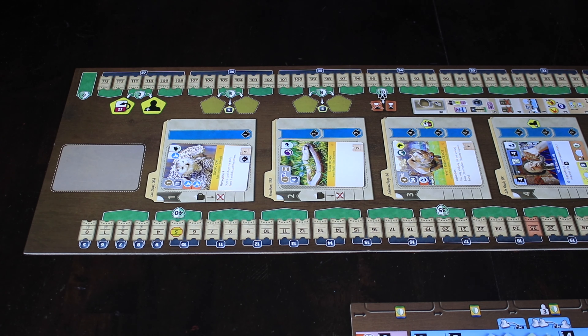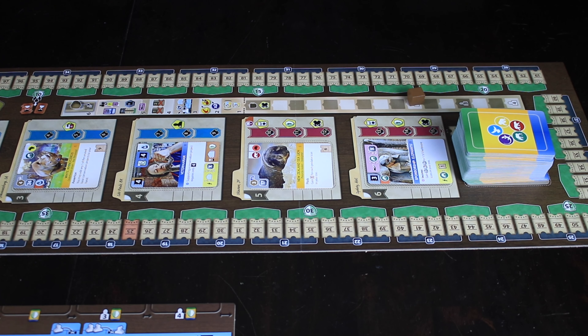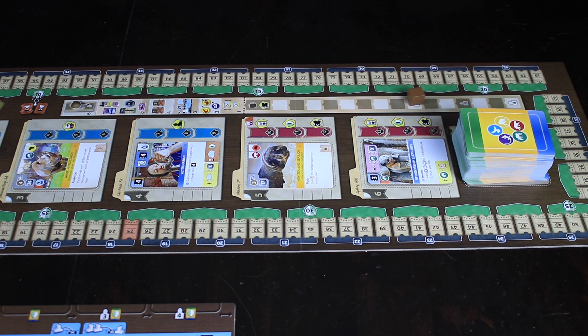Around the perimeter of the board we have two different victory point tracks. One has to do with conservation — that's the inner green track. Each space is worth quite a lot of impact. We also have the smaller attraction points at the bottom, which look like little tickets. The tickets have to do with attracting animals and customers to your zoo. The green victory point starts over here and goes clockwise; the tickets go counter-clockwise. Wherever they meet up, that triggers the end of the game. Whoever's able to overlap those two victory point conditions by the most margin is declared the winner.